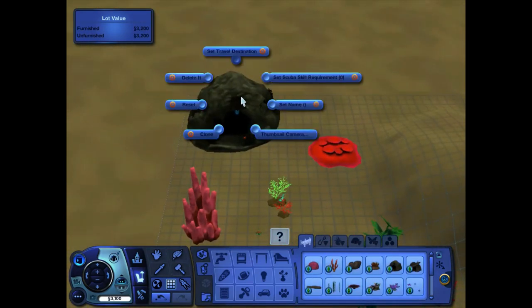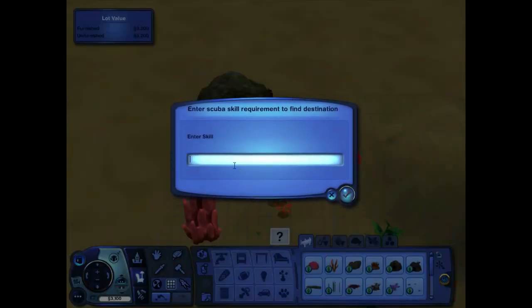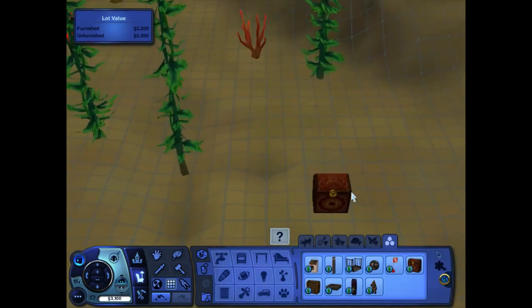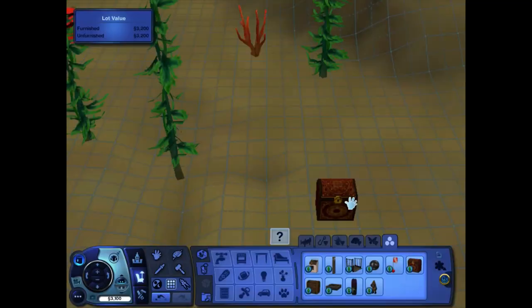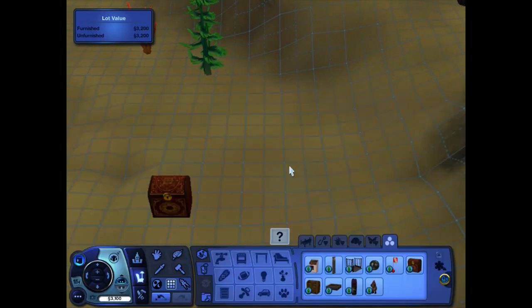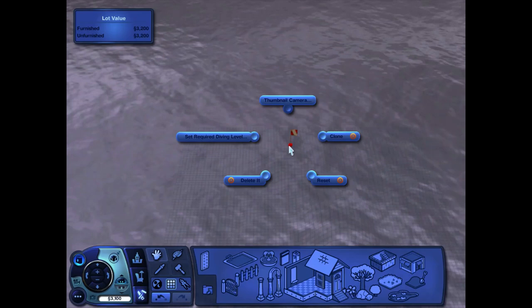Decorate your dive spot any way you want — add hills, add coral, and other items in debug. If you want to add caves and treasure chests and make sure they work, here's how: Shift+Ctrl+click on the cave and the chest, set the dive level to whatever you want, and set the treasure for the treasure chest. Do the same thing with the buoy, no matter if you have caves and treasure chests in the lot.